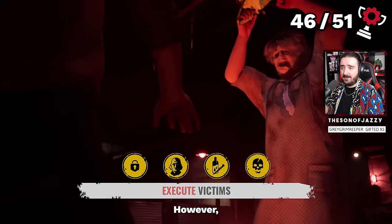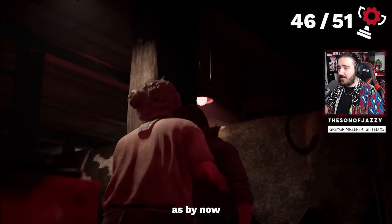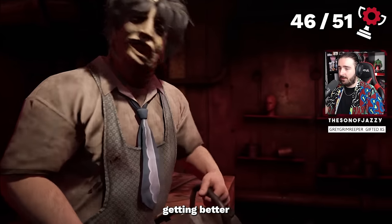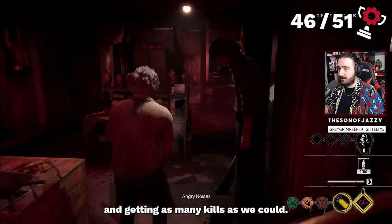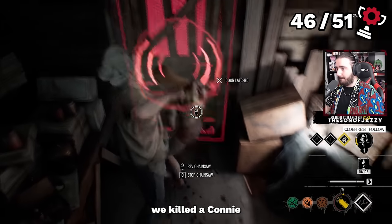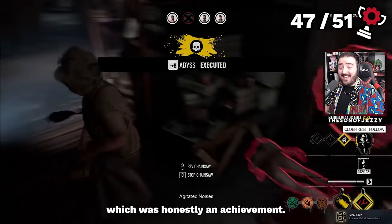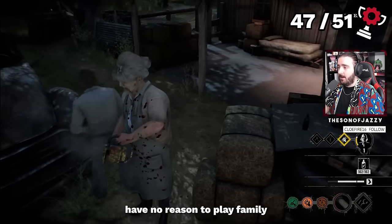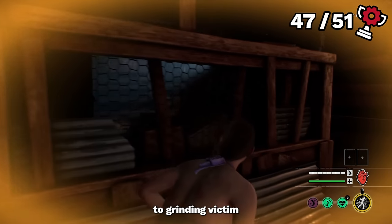We're almost there, folks. The next couple of achievements are what really made this game a bastard to complete — we'd roughly hit the 50-hour mark. Knowing our path and getting better every game, we kept throwing ourselves into family getting as many kills as possible. Slowly but surely the number was rising, and finally we killed Connie right at the start of a game and unlocked Serial Killer — an achievement I wasn't expecting to take as long as it did. With that, we have no reason to play family until the last achievement, so it's time to grind victim.